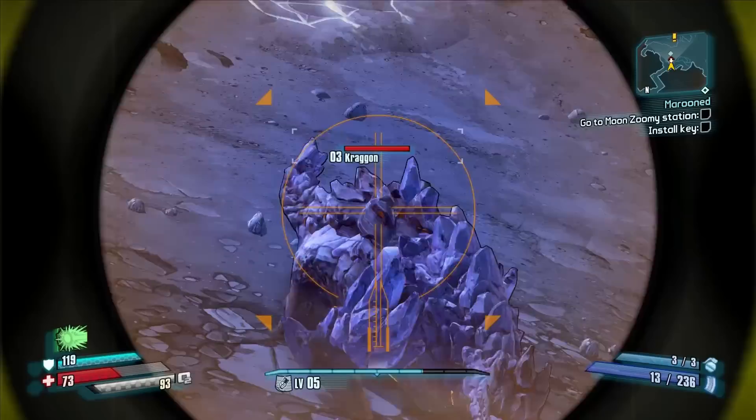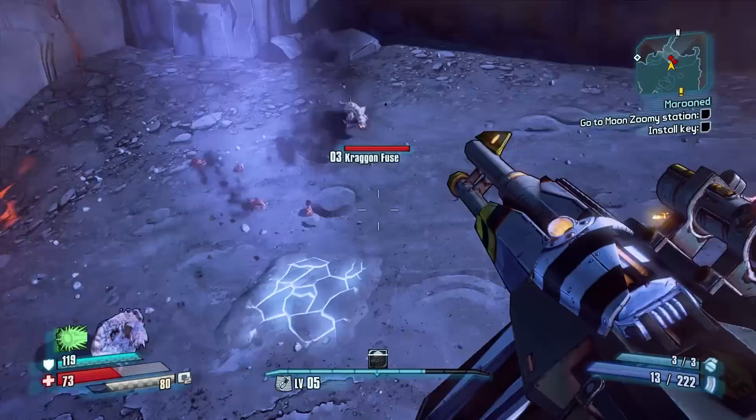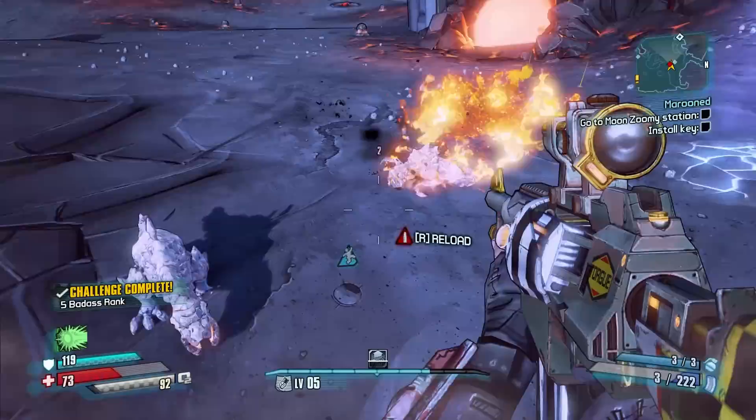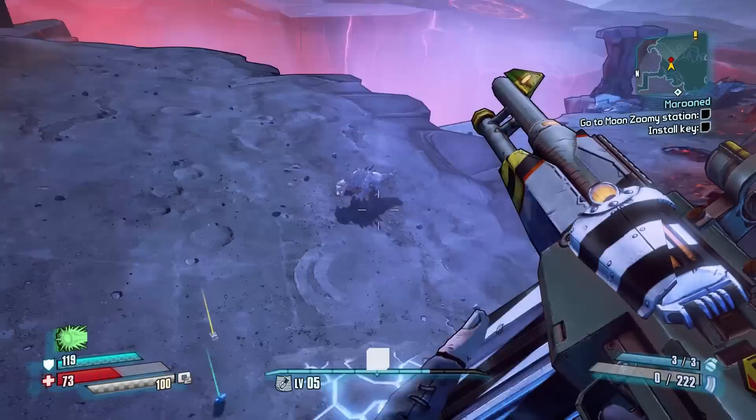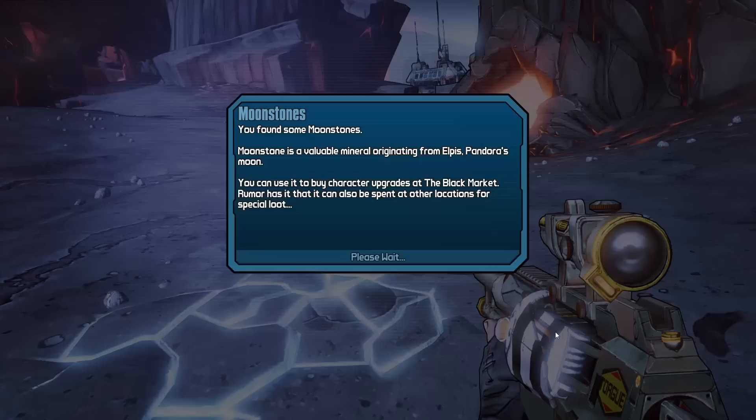Alright, let's go. Oh, that's a big guy. I might just leave him alone. Those oxygen geysers will refill your Oz kit. Just step into one and take a deep whiff. I already did this. There's so many guys here. It deals explosive damage, so I'm trying to stay away from it. I don't know if that will actually hurt me, but I'd rather be safe than sorry.